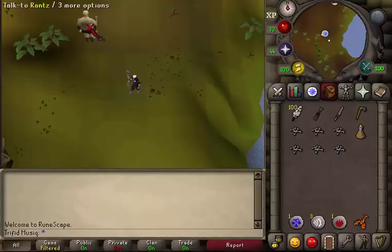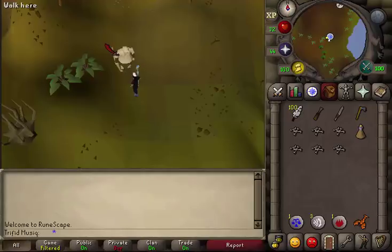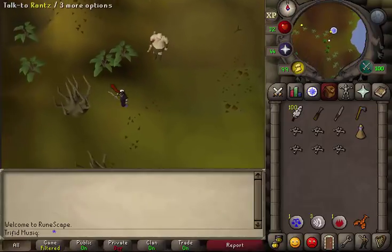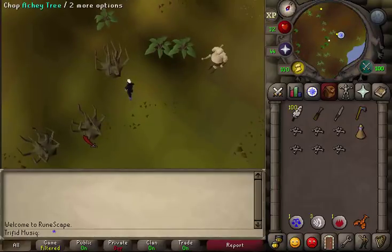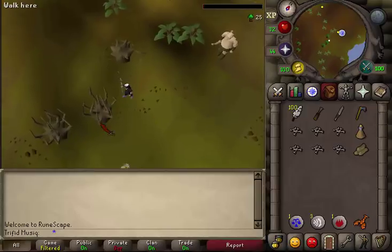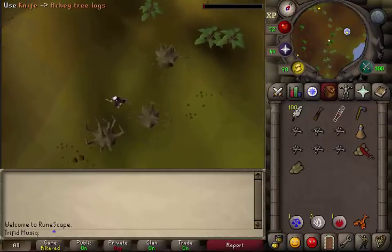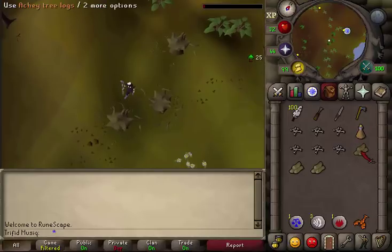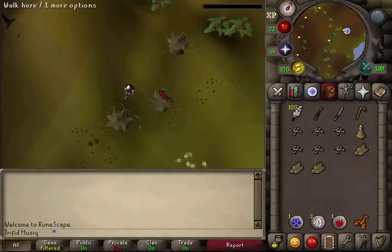Alright, let's start the quest. Talk to Rantz and select the third option: 'Okay, I will make you some Stabbers.' Then go a little bit southwest of Rantz where you will find three Oomlie trees. Chop all three of them. Next, use your knife on one of the logs and make five ogre arrow shafts.